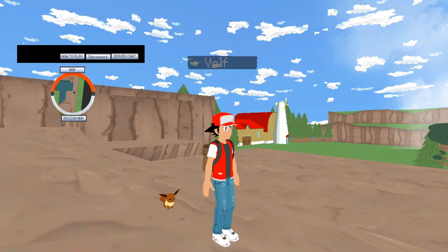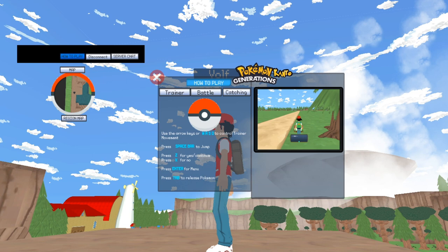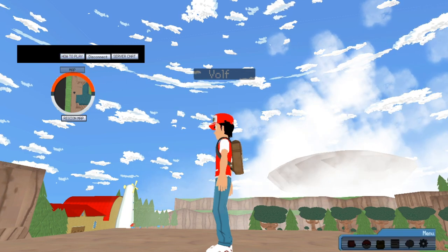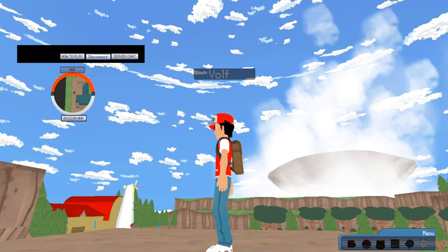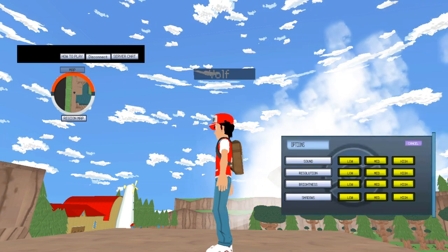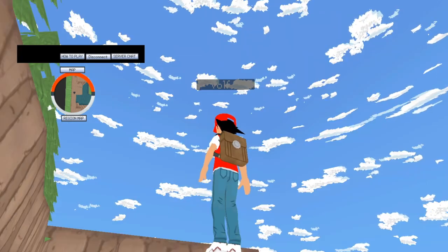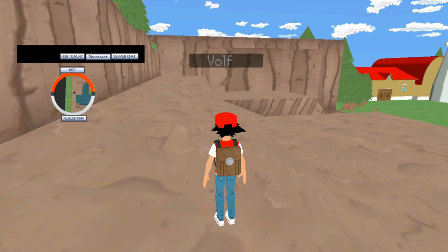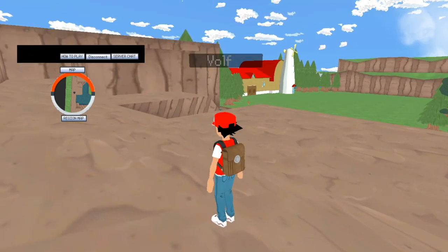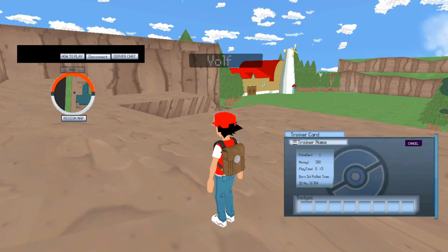Is there a config button? I don't see there being an option. It's the Main menu — Enter. So there is no option for remapping my keys, but there is an option to save. So this is more like a single-player type of game that you can just play with friends now and then. I'm born in Pallet Town. I wonder if you can choose where you want to be born later on.